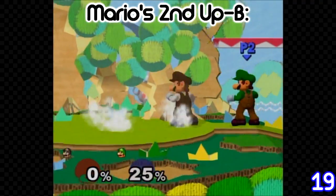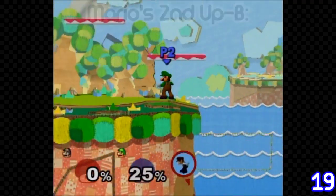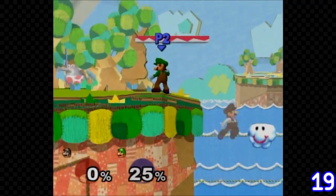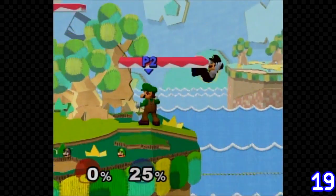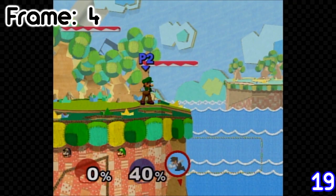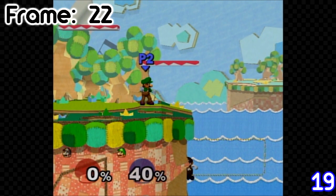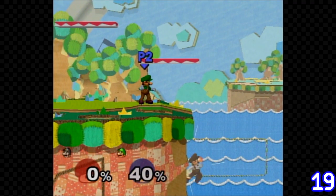Mario also has a cool trick with his up B — he can actually wall jump after his up B, which gives his recovery a lot more options. To do this, input the wall jump between frames 25 and 29 inclusively. This means you have 5 frames to do this, so it's not as difficult as Dr. Mario's, but it will still require good timing.